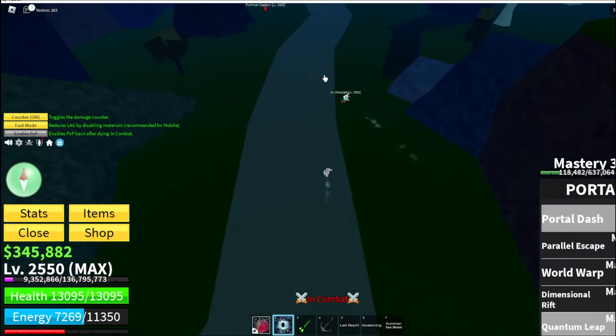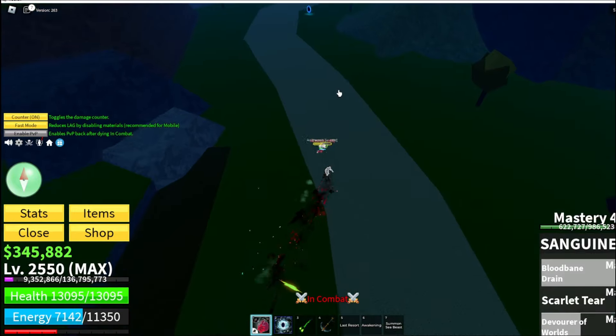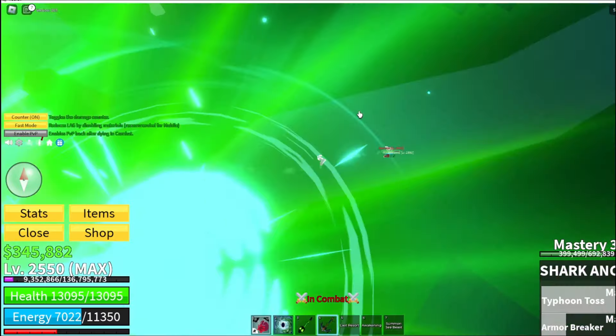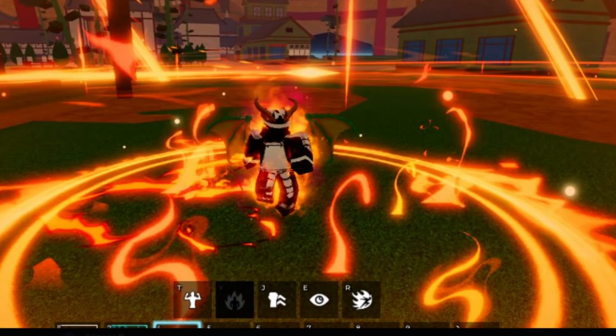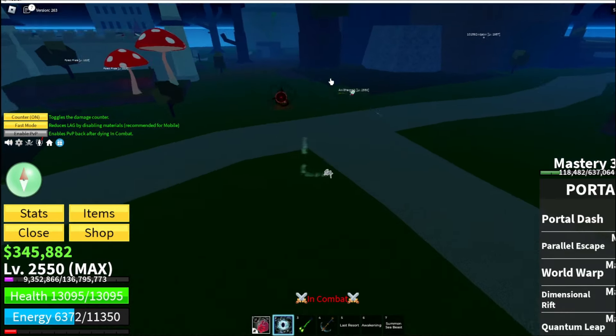The next leak is about a new move, I think. Another new move. Yeah, I think it's a dragon race. They show the effects at the bottom. It's definitely a race V4 — or a sword, because you can see at the bottom. Probably a race V4, that's my guess.